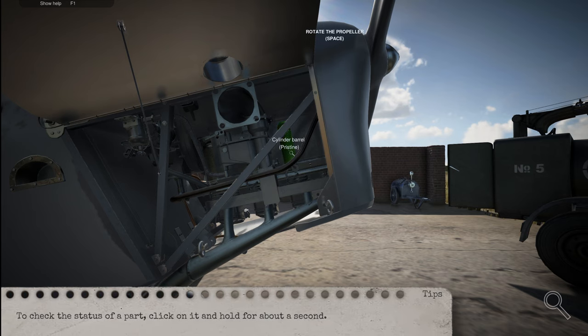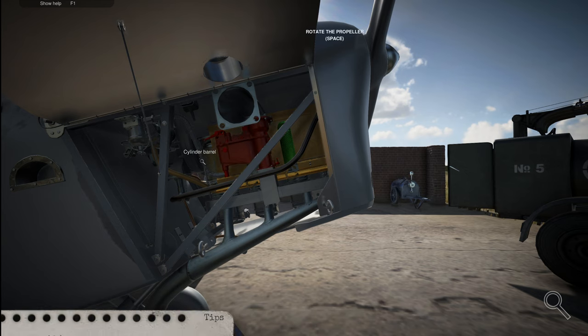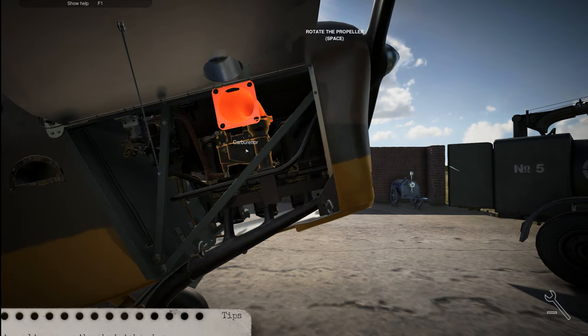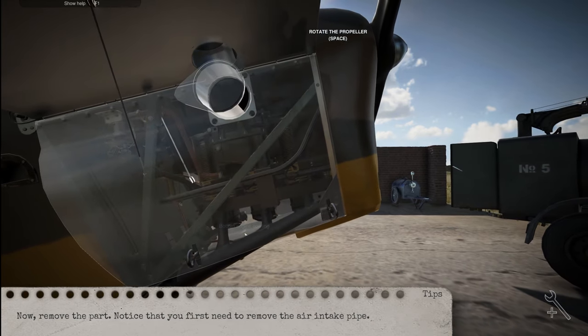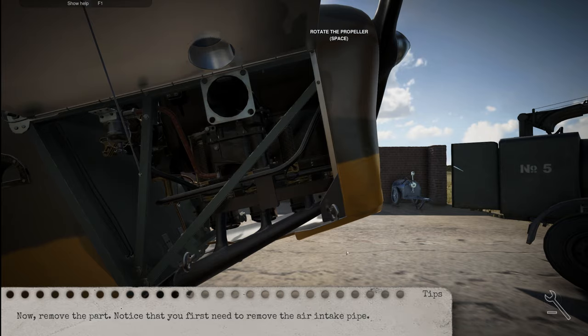Switch to inspect mode and hit three. I got to hold it down. Cylinder barrel — pristine. So that's not it. Carburetor — damaged. So it's the carburetor. Kind of felt like that was the deal — all my years of experience. So assembly/disassembly mode — I've got to actually take this off. Did it tell me what tool to swap to and I just didn't pay attention?